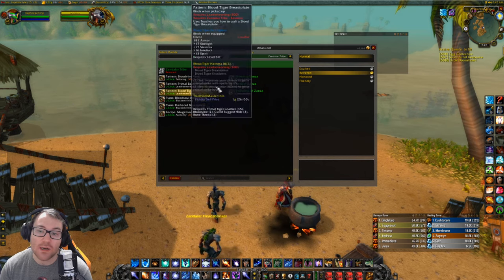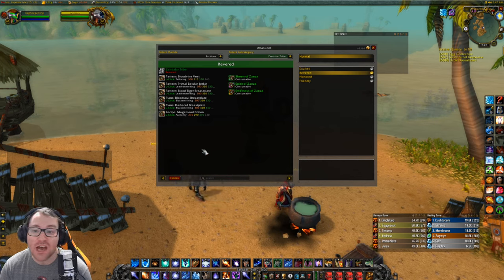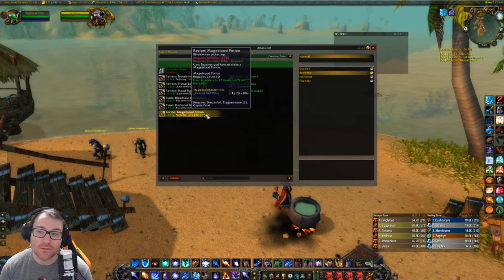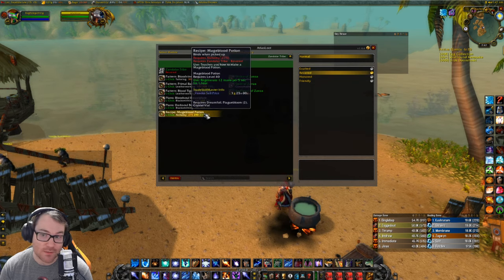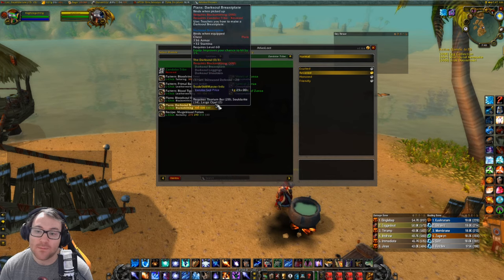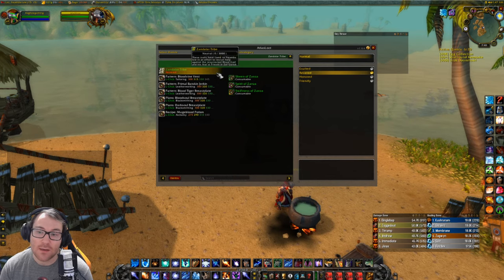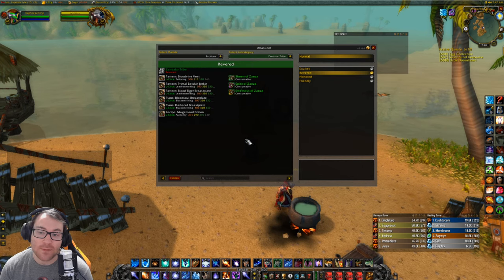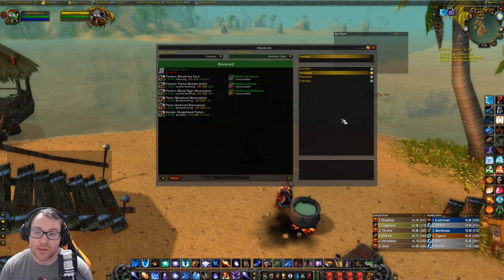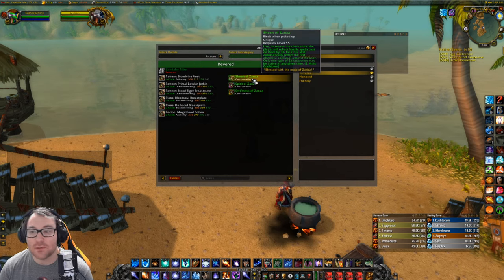Also another reason to get Firebloom ready, especially if you have Enchanting instead of Alchemy for those fire pots. Then we come to Revered, which gives you the Bloodvine Vest. At this point you have the entire Bloodvine set, which is really awesome. There's also the Mage Blood Potion, which regenerates 12 mana per five — this is amazing. It uses Dreamfoil and Plague Bloom. I'm going to be using so many of those on my Shadow Priest and my Mage.